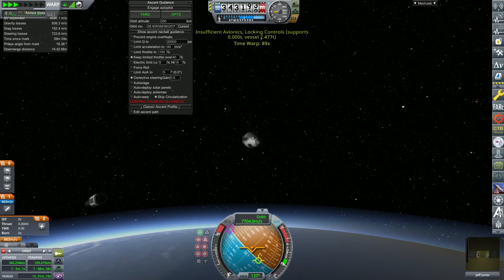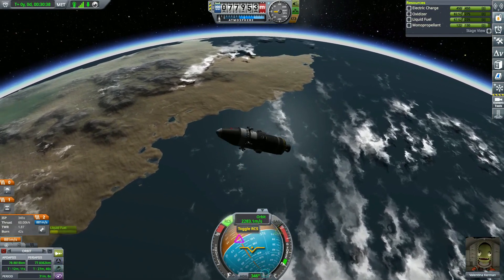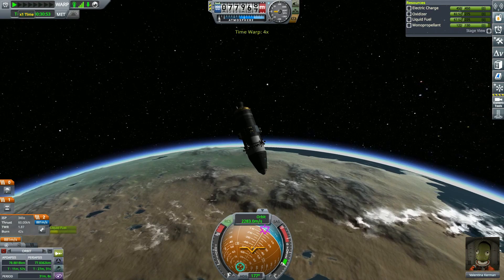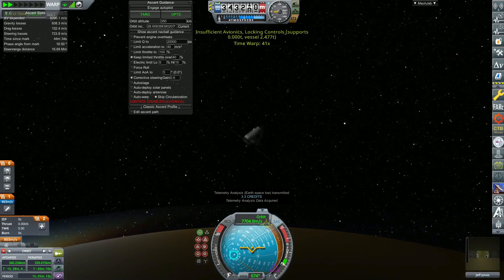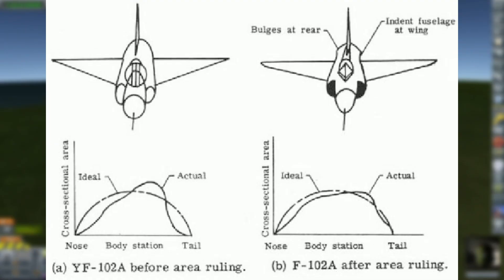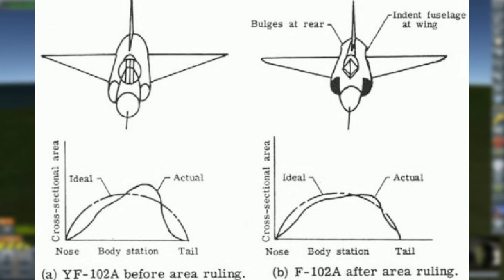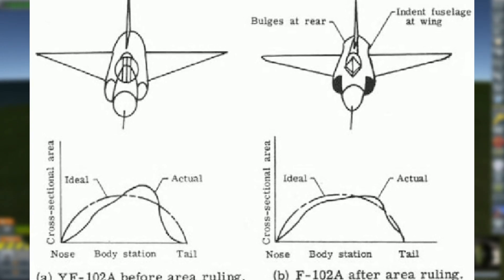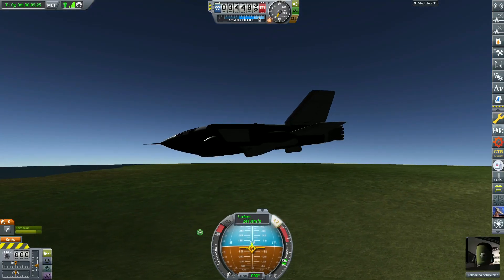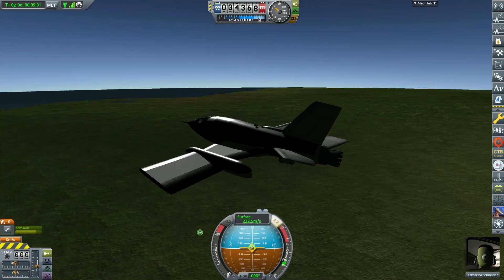KSP RO also has a bunch of smaller physics and aerodynamics tweaks that add a nice bit of realism. In stock KSP, if you have a rapidly rotating rocket and you go into time warp, the rocket magically stops rotating, which definitely breaks the immersion. In RO, vehicles will continue their rotation even into time warp. Realism Overhaul also has a way more advanced aerodynamic model that takes things like the area rule into account — the area rule basically states that for the least amount of drag in transonic speed regimes, speeds between Mach 0.75 and 1.25, the ideal distribution of cross-sectional area looks like a specific shape. Advanced aerodynamics really spice up the stock gameplay, especially when you're going for very efficient vehicle designs.